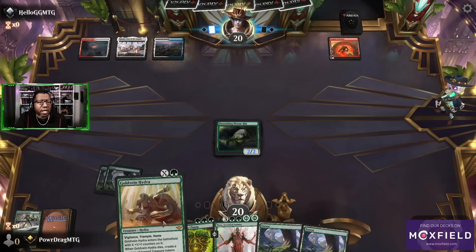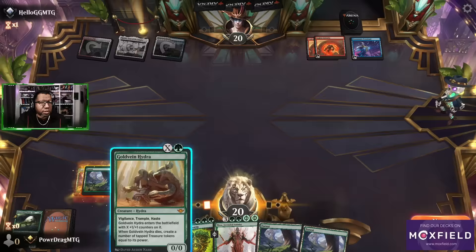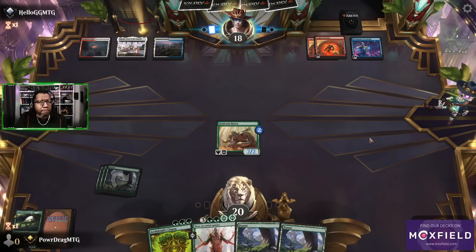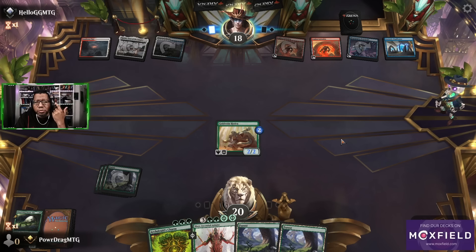This is where I kind of wanted to just play Gold Vein Hydra and just say: if you kill it I at least get a treasure because of that. Wouldn't have been particularly any closer to a Nissa — well, I guess we would have been closer to Nissa. Let's do this. This copy — oh, it makes a Golem if you sacrifice another artifact, you make a three-three. Okay, makes sense.